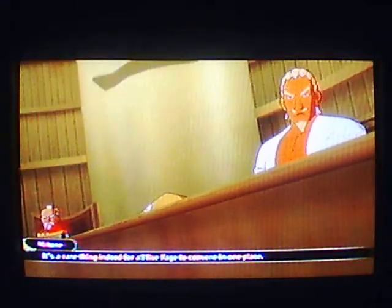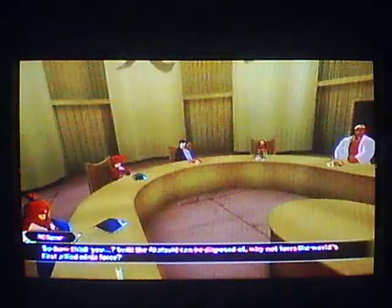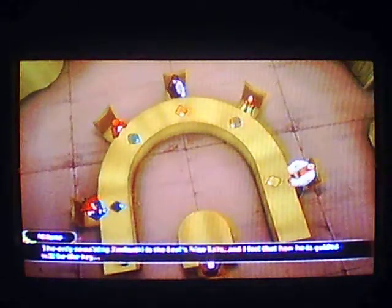Let me say this as the leader of this neutral state — it's a rare thing indeed for all five Kage to convene in one place. So how think you? Until the Akatsuki can be disposed of, why not form the world's first allied ninja force? Allied forces? A splendid proposition — we are practically in a state of emergency. Cooperation is key. That would be acceptable. However, to whom do you propose handing the reins of these allied forces? If the choice were left solely to you all, you would squabble. The only remaining jinchuriki is the Leaf's Nine Tails, and how he is guided will be the key. Why not allow the Hidden Leaf Village's Hokage to lead the ninja force?